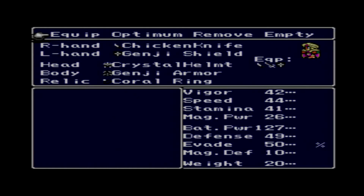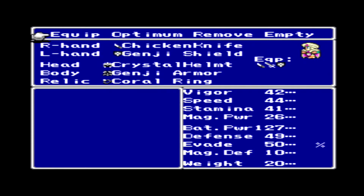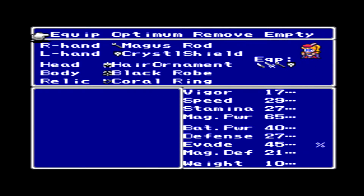As far as the equipment is concerned, I have the Chicken Knife — it's maxed out. I have the best equipment for the party. The most important thing in this battle is that you need to have coral rings, which will absorb water attacks. So I have them on all my characters.